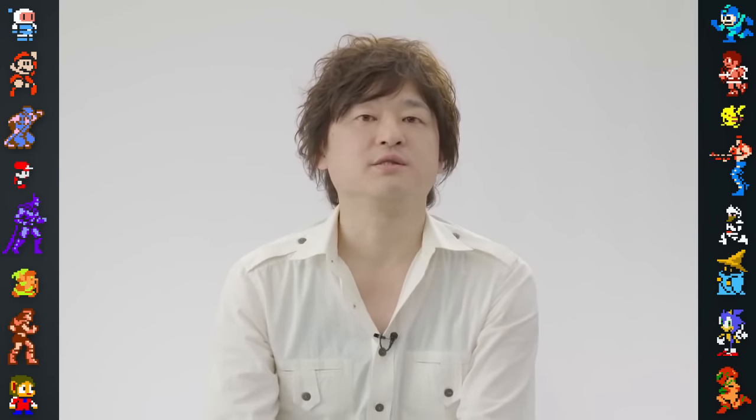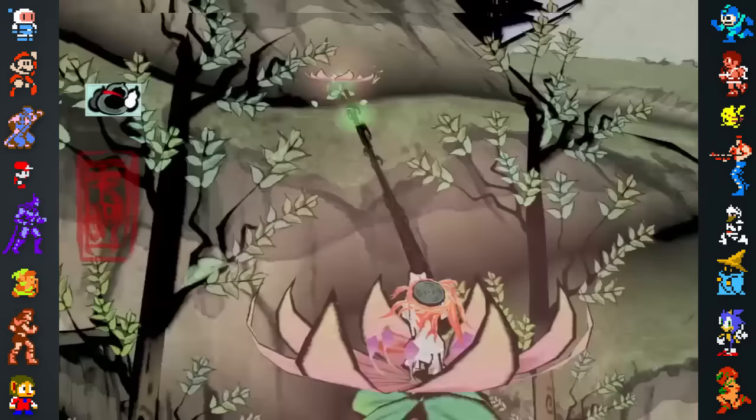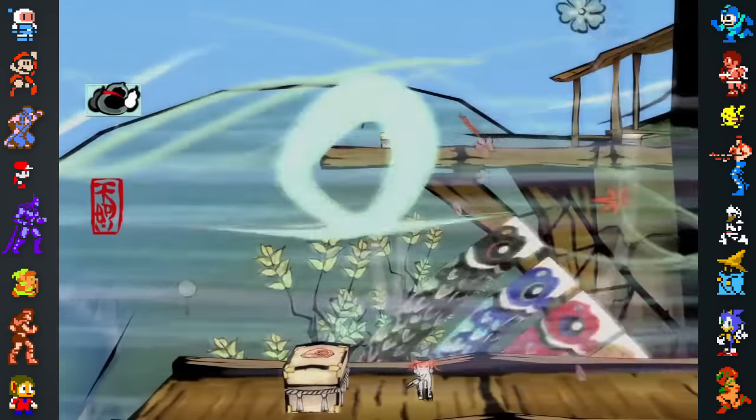While developing the game in this new art style, Inaba wanted players to get involved with the artwork rather than passively observing it. This led to the implementation of the celestial brush mechanic. As Amaterasu doesn't have a place to store an actual brush, the team decided to use her tail to draw instead.